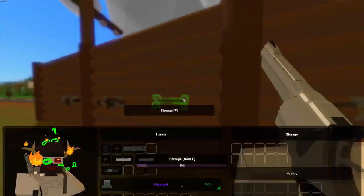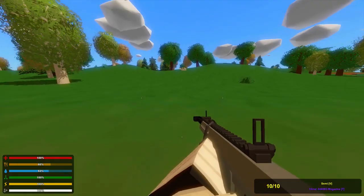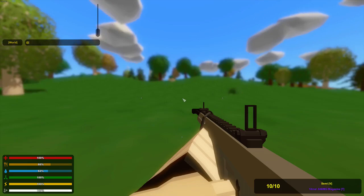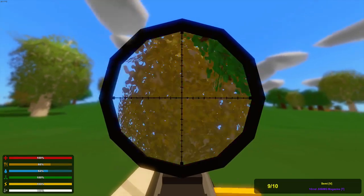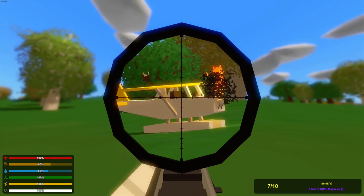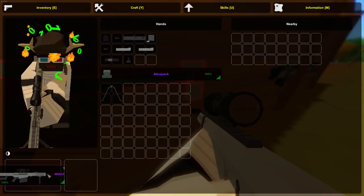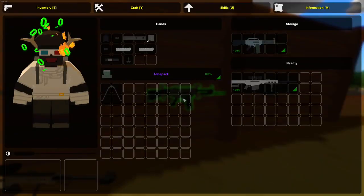Now moving on to the big boy sniper. Let me get a skull scope real quick. Alright, let's try to get that plane to blow. This gun's a semi-auto — three shots, wow. This is a powerful sniper, that's a cool gun. It's called the M82A3 — very cool gun, I like that.